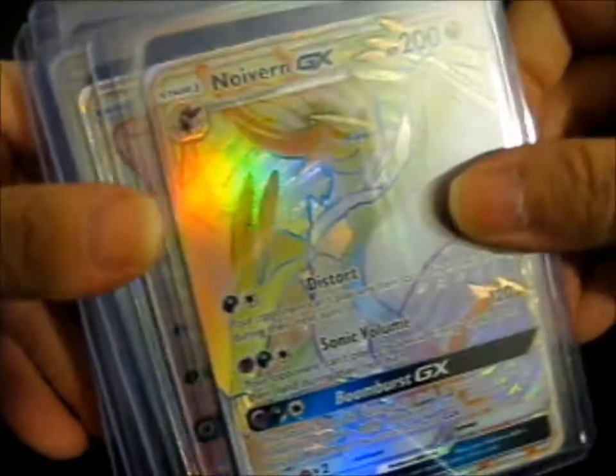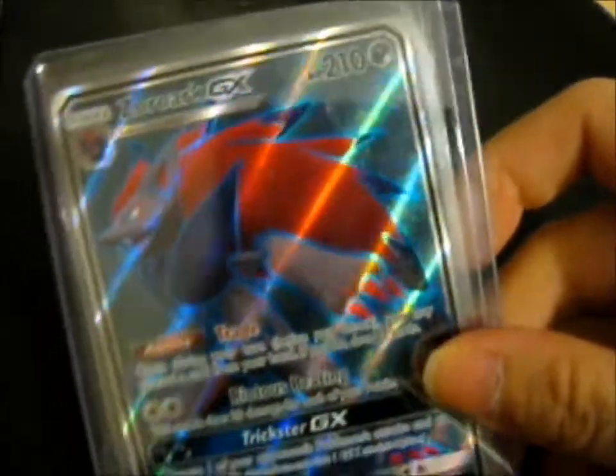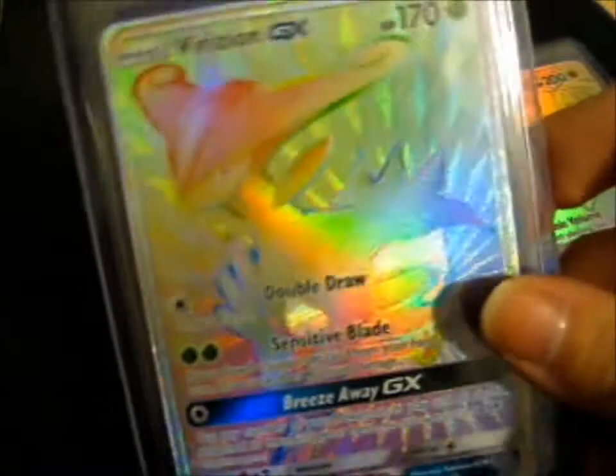They added some extra cards. Here's a Zoroark GX promo SM84. That's the Naganadel GX rainbow hyper rare — from the Burning Shadows set, I'm very rusty on my sets. We've also got a Furfrou rainbow hyper rare, these are GX, so shiny.